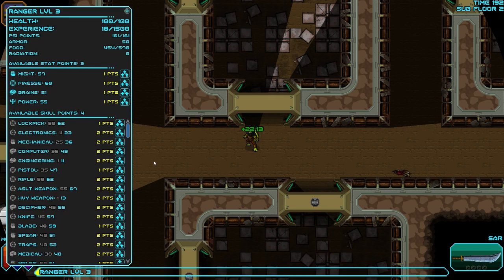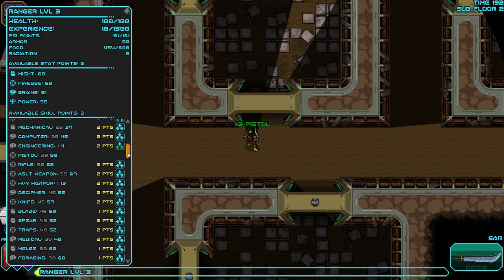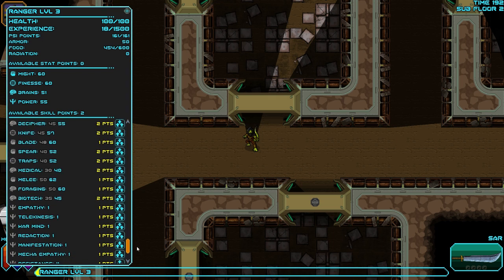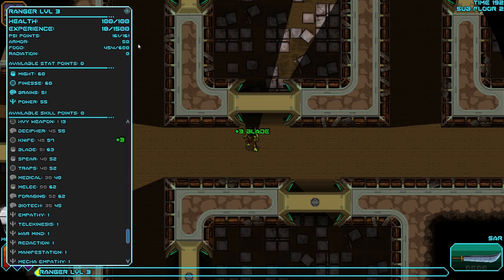We've leveled. Because we've been using the lockpick, we can increase that for cheap. And if I put three points into might, that'll increase our storage capacity. Point into pistol.